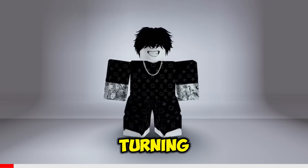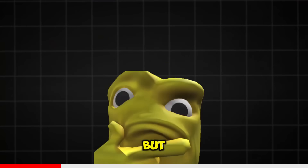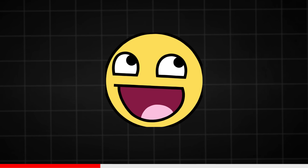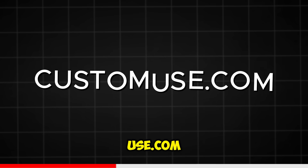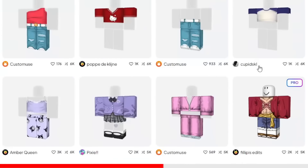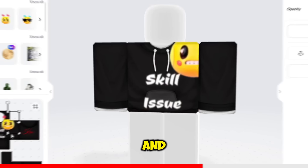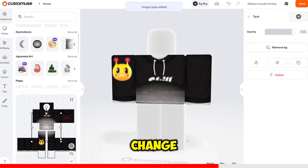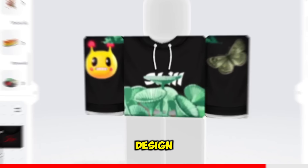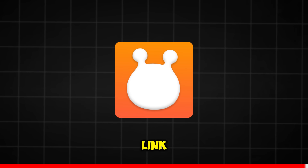Have you ever dreamed of turning your awesome clothing designs into reality and making thousands of Robux on the Roblox marketplace? Well, not anymore. Let me introduce you to customuse.com, your one-stop shop for bringing your creative visions to life. You'll find tons of ready-made templates to kickstart your design process. Change any part of every single piece of clothing until it's uniquely yours. Once you're happy with your design, download it in just a few clicks and publish it on the Marketplace. I'll leave the link in the description.